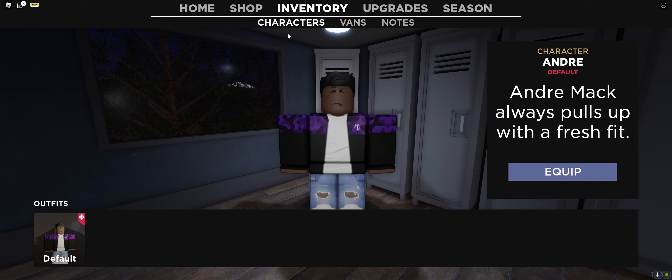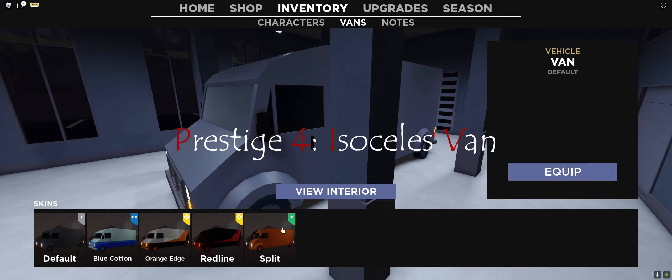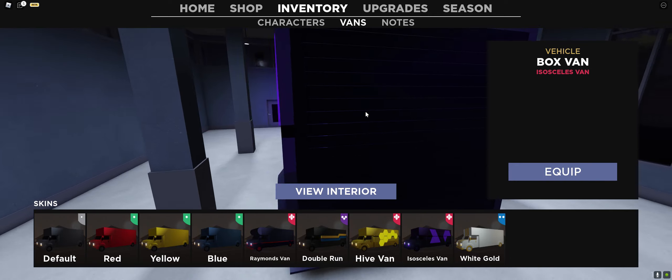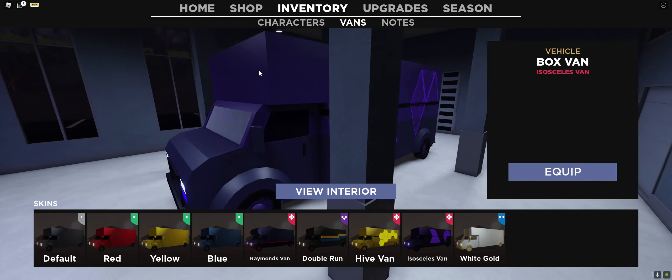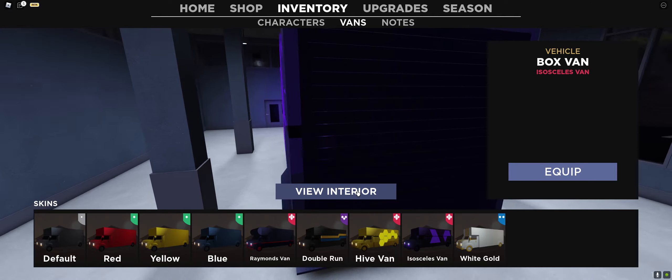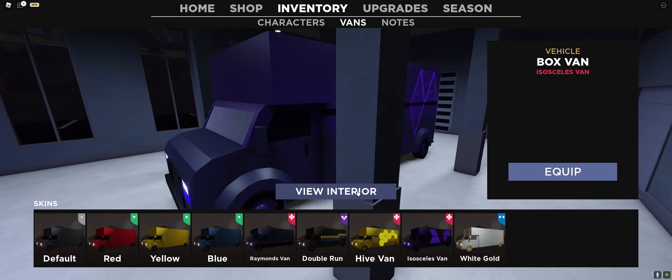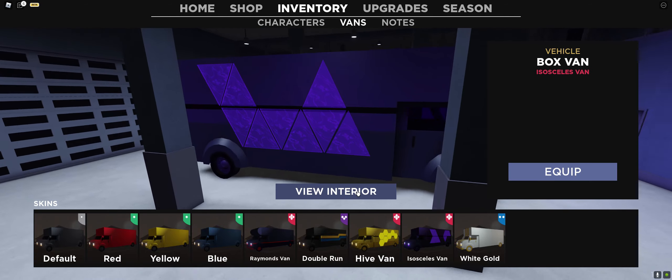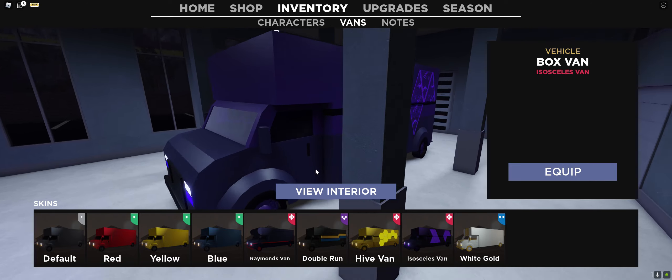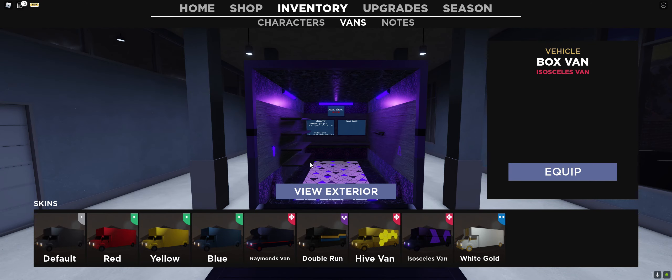And then for the fourth one, you get the Isocelius Van. It's a box van — this is the Isocelius, it's basically triangle-shaped. I can't wait till one day we get a flaming van — a literal flaming van, if that's possible. Or some type of emitting aura type of van, like smoke coming out, or skull effects. But that is the Isocelius Van, and this is the inside of it. It's like the Hex Van back in Spectre 1, but I gotta say I like the button and the keys over there. So that is the Isocelius Van.